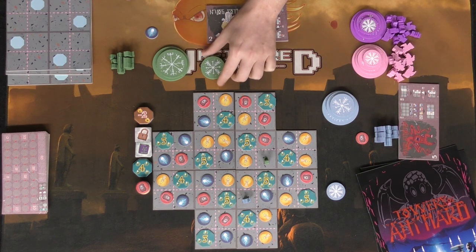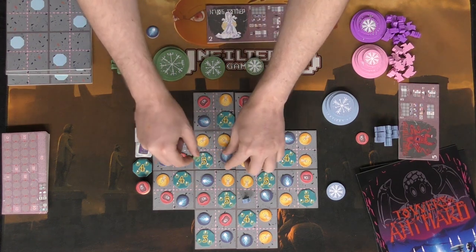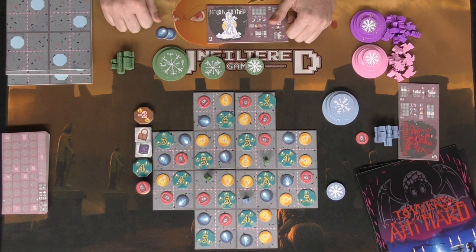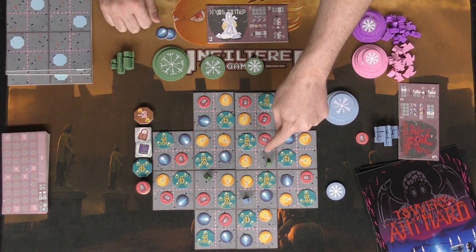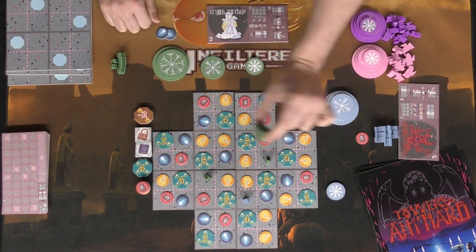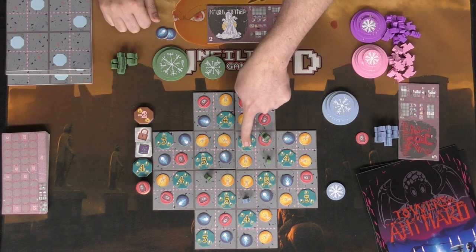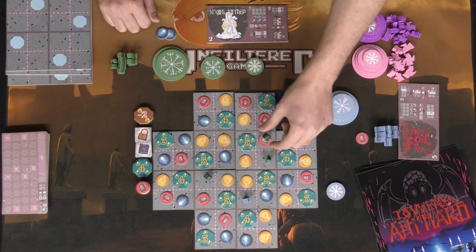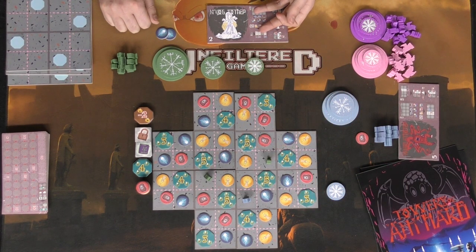Then it goes clockwise — the next player does the same: place a tile, use an ability if desired, place a cultist, take a token. You keep doing that, moving pieces around and placing them down as long as it follows the column rules. Maybe you want two tokens of a certain type to facilitate your special ability. The objective is to gather cultists around scoring locations: having a character adjacent to one gives you one area control point, while cult leaders give you two.